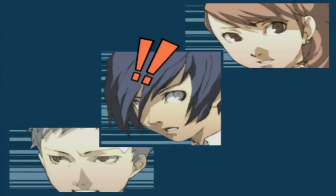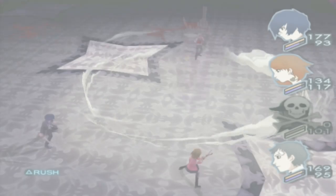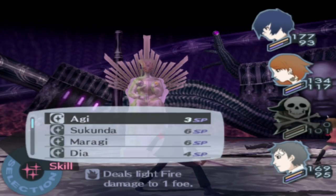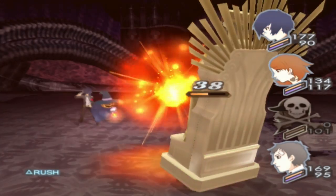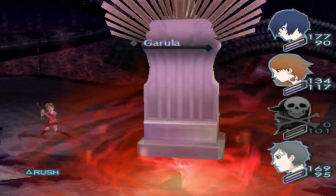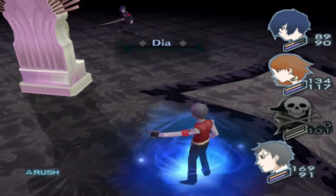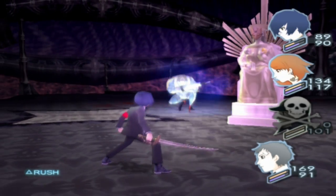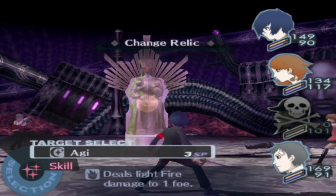Heck yeah — Akihiko, good job getting that crit with your Sonic Punch, doing a clean 59 damage. The numbers in Persona are relatively low, but I kind of understand why they do that — so in the end of the game you feel like you do a ton of damage. Akihiko and Yukari are going to be healing us pretty favorably, so we should be good.